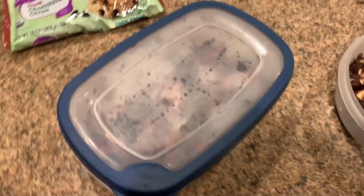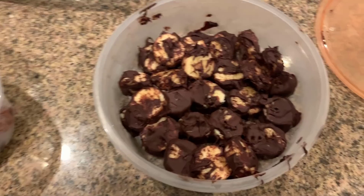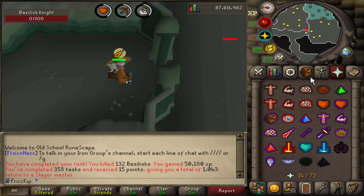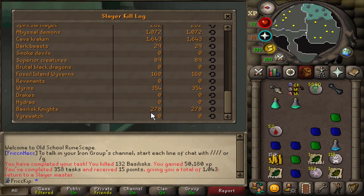We melted some dark chocolate chips and put it on fruit — cut up some bananas and strawberries. The bananas have only been in the freezer for like 10 minutes and they're already frozen. Then there's the strawberries — we might burn the chocolate a little bit but I think it's going to be fine. You know what's actually really good though is chocolate covered bacon: you freeze the cooked bacon with chocolate on it, and it's actually really good. And so is this banana — I'm surprised how fast that chocolate hardened on it. Four hours of Basilisk Knights done and no Jaw. Up to 278 KC.